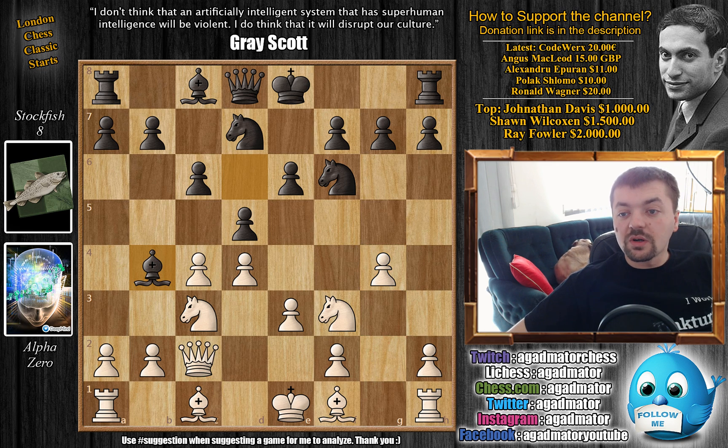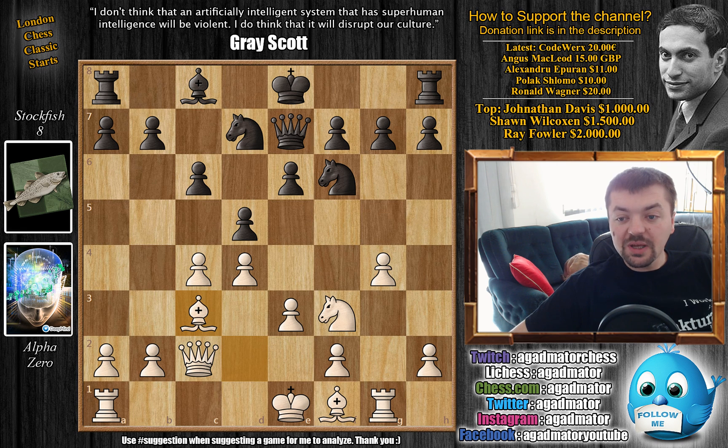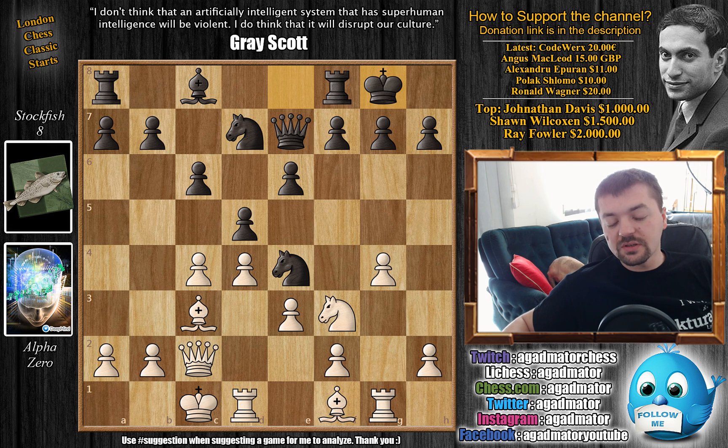So instead, bishop to b4. This is still everything from the book: bishop to d2, queen e7, rook to g1 now supporting the g4 pawn, bishop captures on c3, bishop captures on c3, and the knight to e4. We have queenside castle, kingside castle, and up until this point, all moves were from the book.